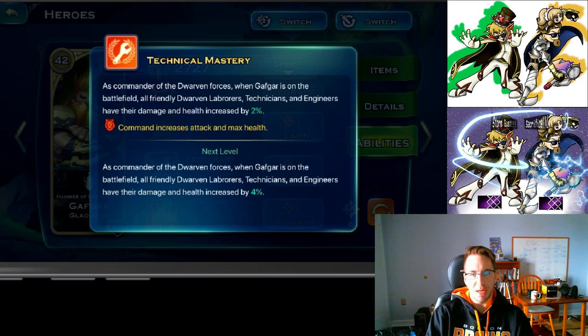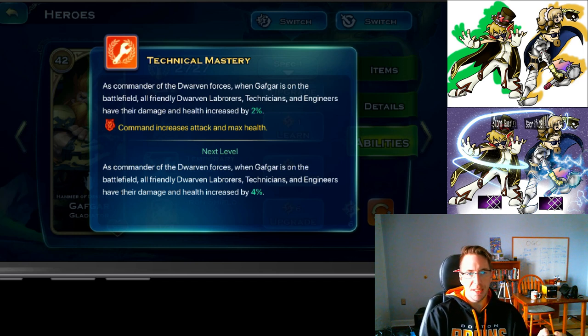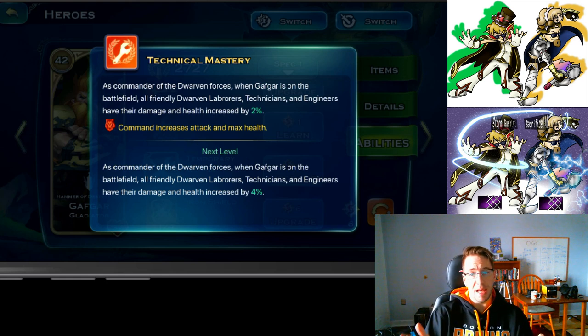Then we have Technical Mastery, which increases everything for technicians, laborers, and engineers. If you decide to go with engineers for a frontline, this is their mastery. It stacks with Avalon, so if you do go with engineers, make sure you max out Avalon's aura and Technical Mastery.